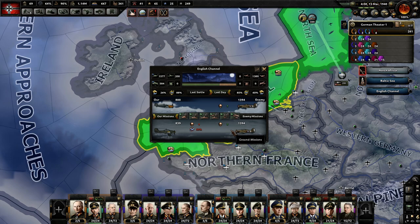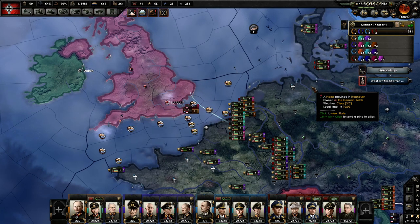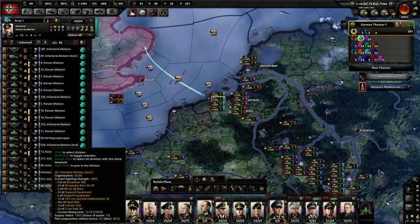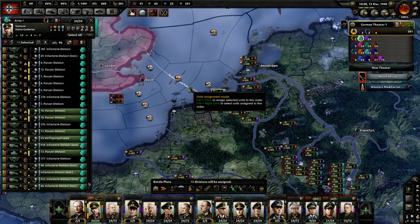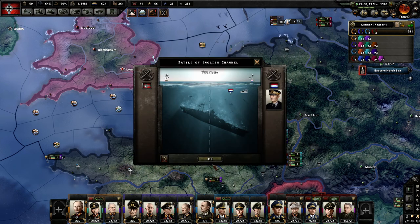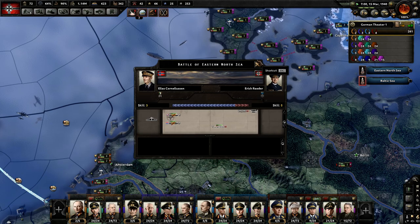Let's see how this stuff is going over here. Oh man, they have 1,300 — well, that's still less than us. We have airplanes. Finland capitulated. Yuck.